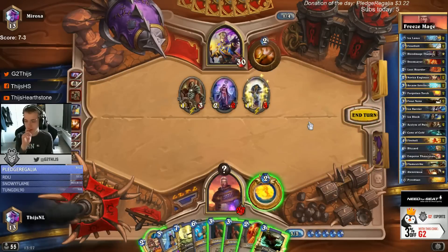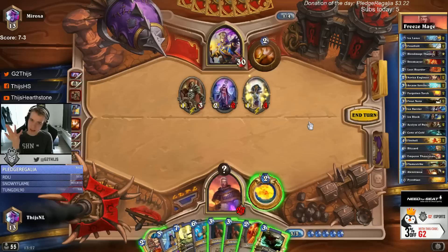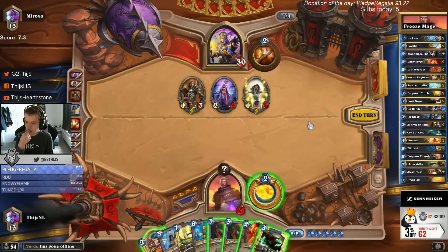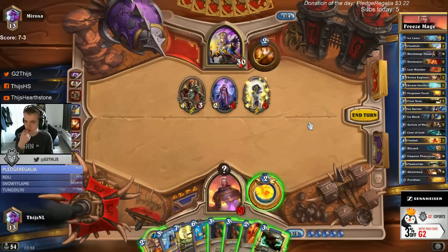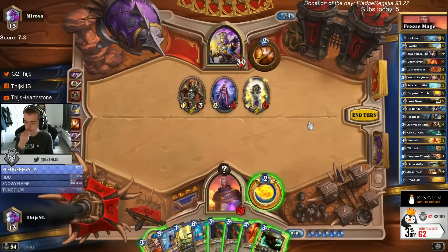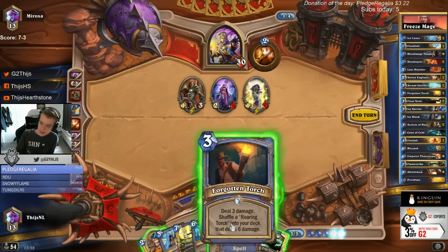Considering there is no Mad Scientist anymore you play your secrets way more often early in the game. It's an early Doomsayer - I'm not going to do that. I mean we want to play maybe around Entomb, right? But there are reasons to do it this turn. Actually I don't like it - feels a lot to do, let's not do that.